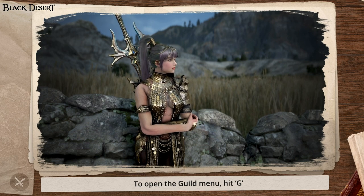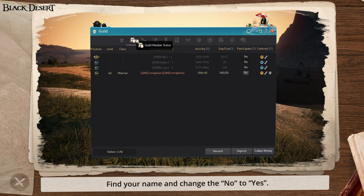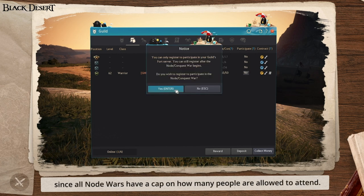To open the guild menu, hit G and then navigate to the Guild Roster tab. Find your name and change the no to a yes. You have to yes up early to secure a spot since all Node Wars have a cap on how many people are allowed to attend.